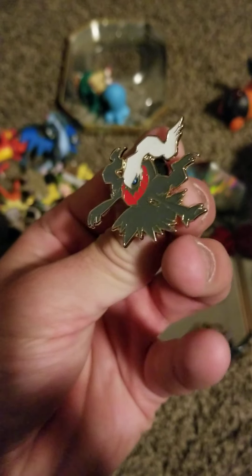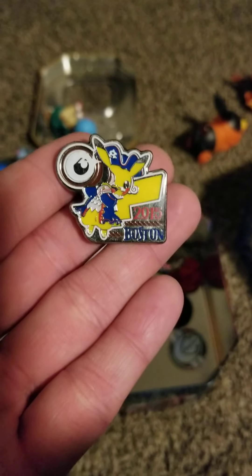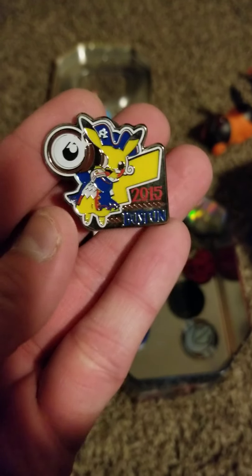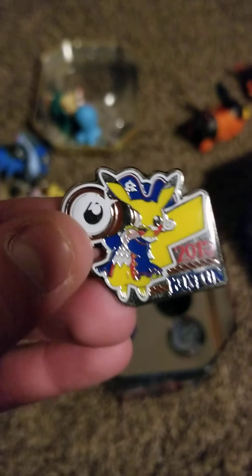We've got a Dark Raikou right here. Wish the coloring was a little bit darker on the black portions there, but still a nice border around it. And then we have a Pikachu, Boston World Championships 2015, in his uniform for Team Aqua, as you see right there on his cap.